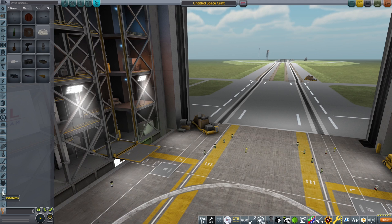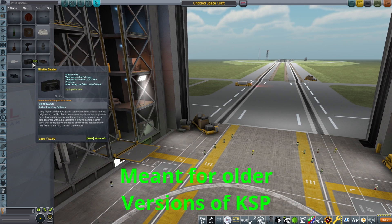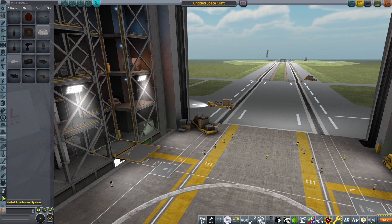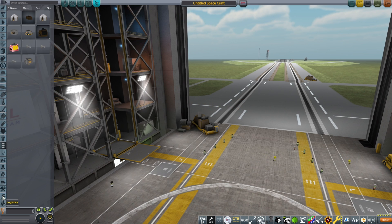Kerbal Attachment System allows you to attach pipes and all sorts of stuff to connect different things on your base really quite easily, and also items that your Kerbals can carry around themselves.